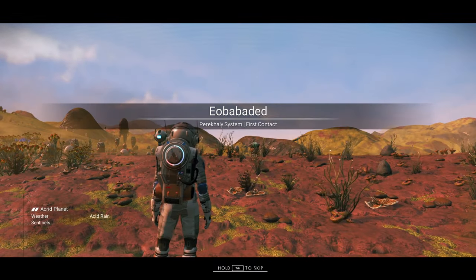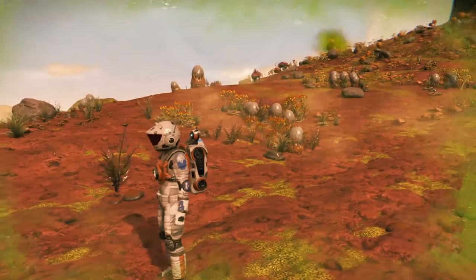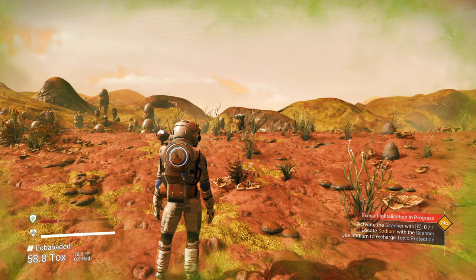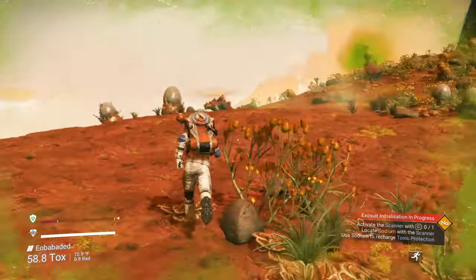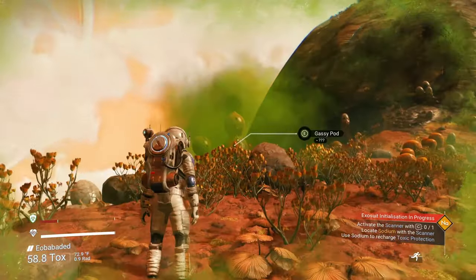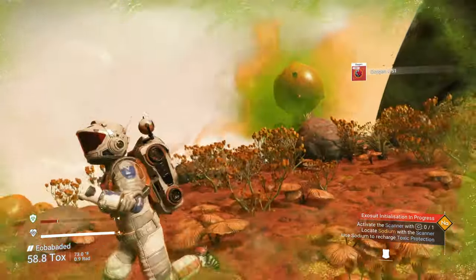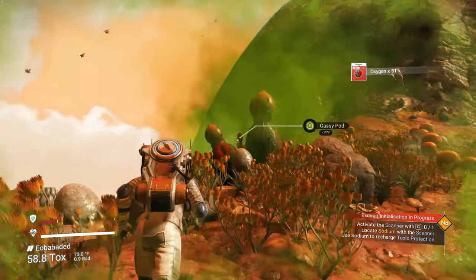As we start out, if you look at the bottom left corner, you're going to notice your hazard protection is already low. What you want to do is follow what it's telling you to do. We have some oxygen plants nearby — I'm going to go ahead and grab some. This is a hazardous plant, but the little balls on them are accessible. See the gassy pod? If you get them, you're going to get some oxygen. Early game, this is very useful to you. Keep your distance — when they explode, they can hurt you.